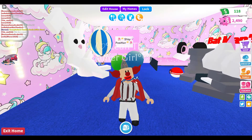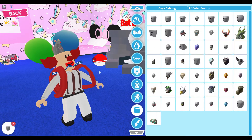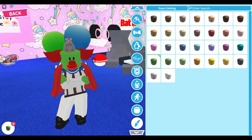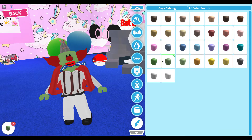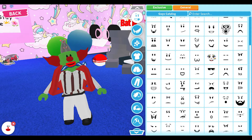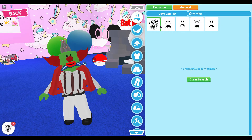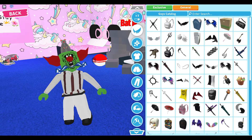That's outfit number two! The next Halloween outfit is the Zombie costume — this one's a little hard since there aren't many zombie outfits. Go for a green skin color. Then go to Face, General, search up 'zombie' — you can use any of these faces. I'm going for this one because it's really horrifying and spooky.